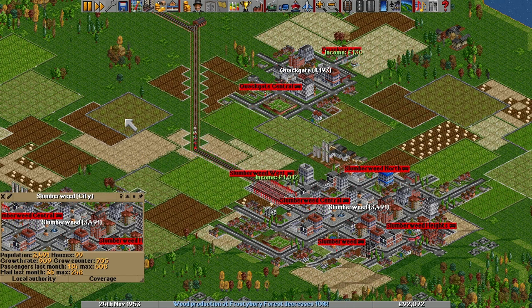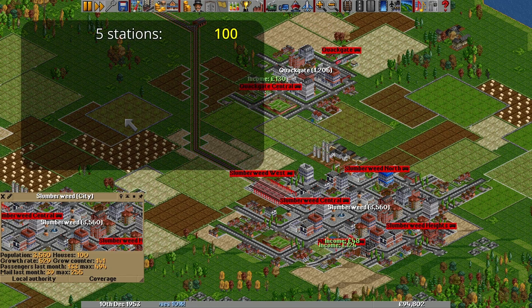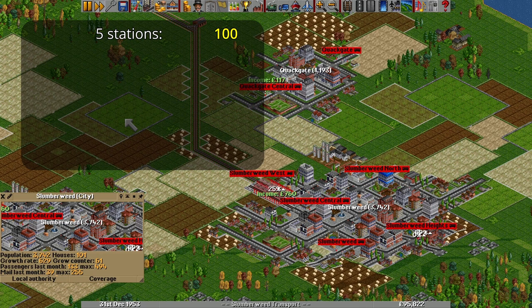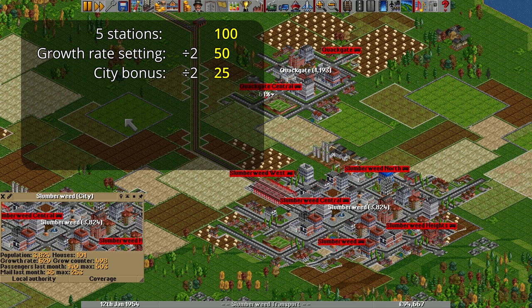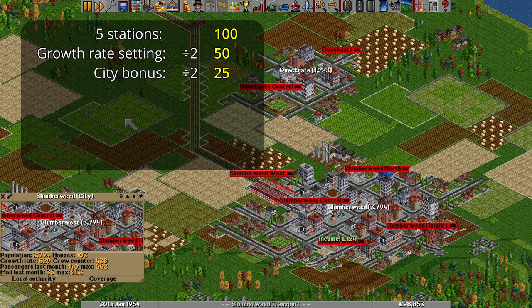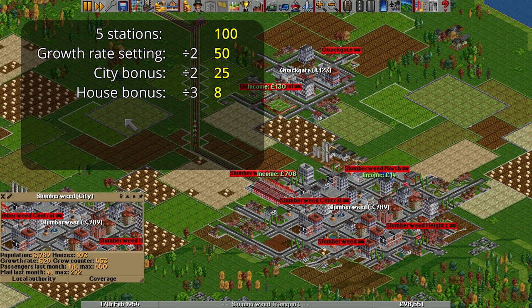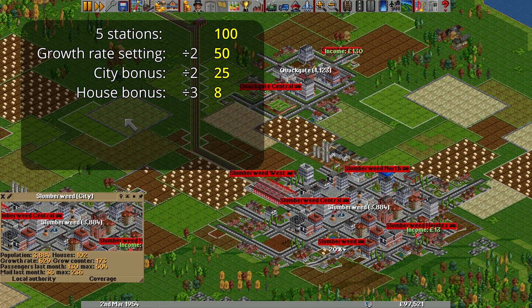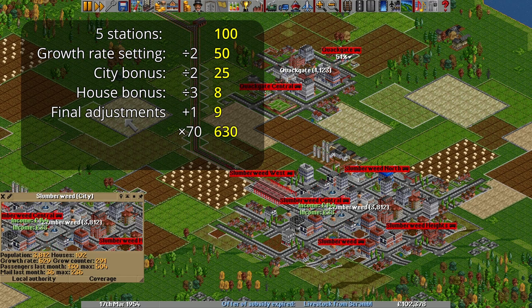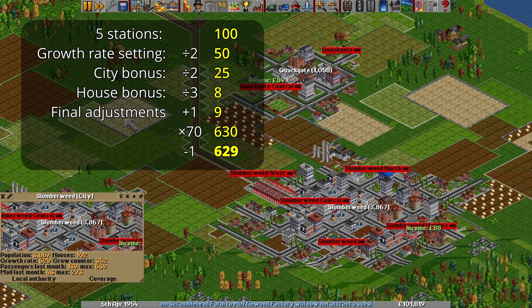Slumberweed, for example, has 5 stations serving it, which gives it the best starting value of 100. Town growth rate in this game is set to normal, so it's halved to 50, then halved again to 25 because Slumberweed was lucky enough to be assigned city status. There are 100 houses in the city, so we divide by 3 — starting at 1, then giving 2 more points for 100 houses. Rounding down due to integer division gives us 8. Then we add 1, multiply by 70, subtract 1 again, and arrive at 629 — just like the computer already worked out for us.